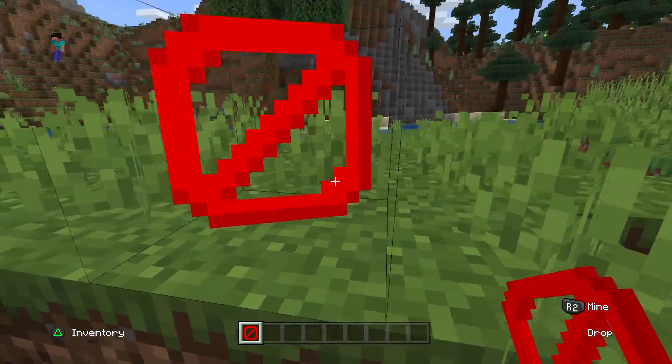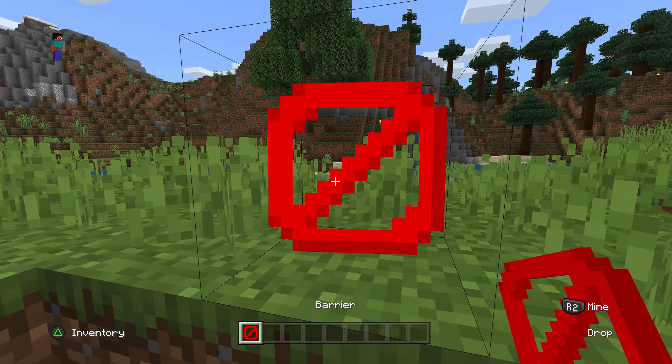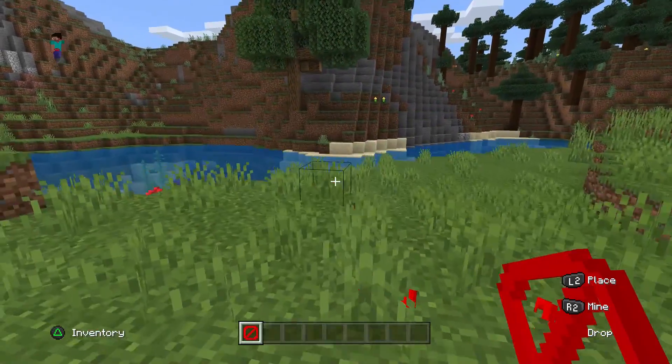Once again, if you have a barrier block in creative mode, you can see it if you're holding it, but if you're not, you can't. To break these, you simply break them in creative mode as well.